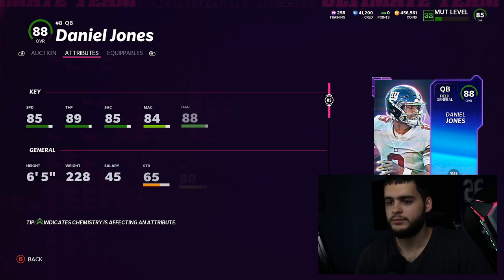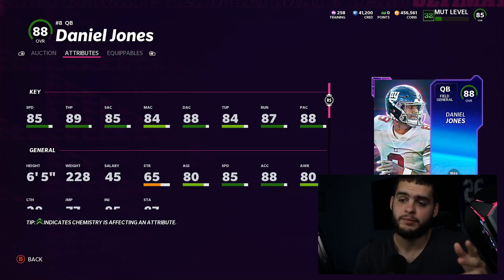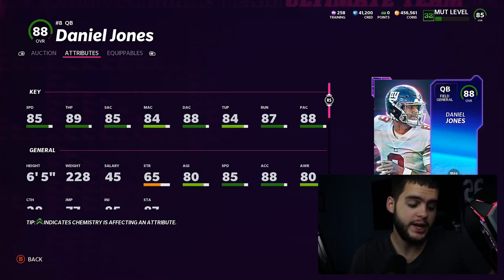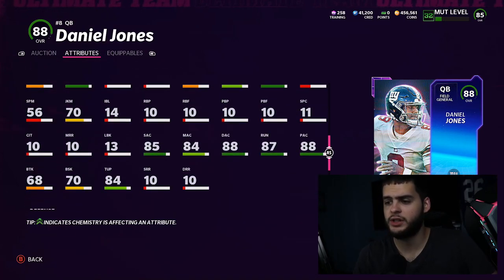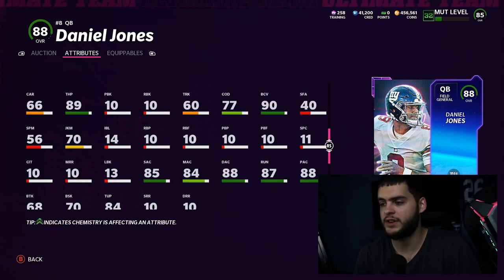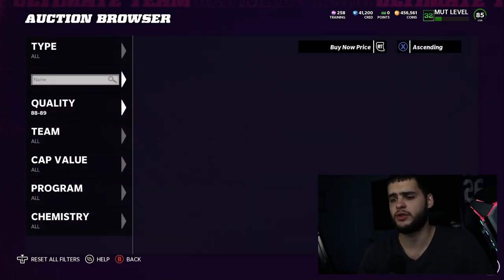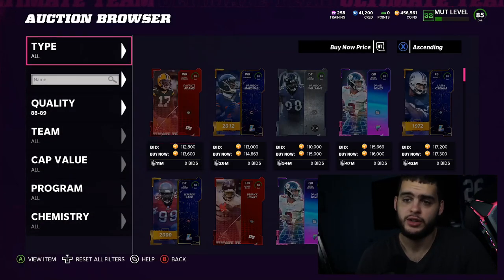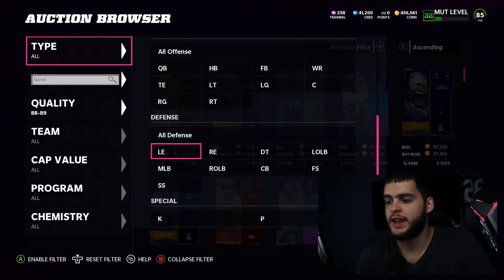Number 7 is Daniel Jones — probably the best quarterback on the list in my opinion. Powered up and chemmed up, he gets above 90 throw power, which is great, and 86 speed making him one of the fastest quarterbacks in the game. He's pretty accurate, has good ball carrier vision, good throw under pressure, 87 throw on the run, and mid-to-high 80s accuracy all around. His release isn't bad; he's a field general and gets Set Feet Lead. Great card, though he'll get phased out soon.